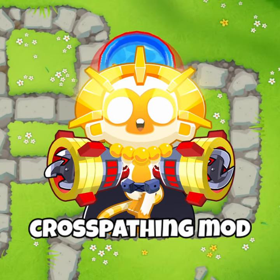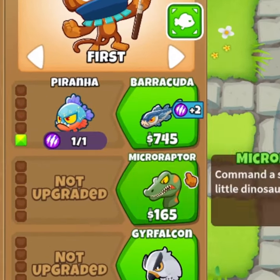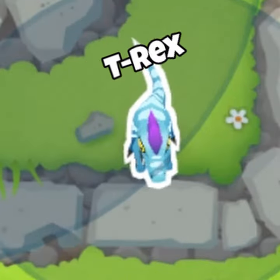What happens when you use the ultimate cross-pathing mod with the beast handler? So here's the moment of truth. It looks like you can still only get two paths on the beast handler, but you can upgrade both paths to tier 4. And now you're left with a miniature T-Rex.